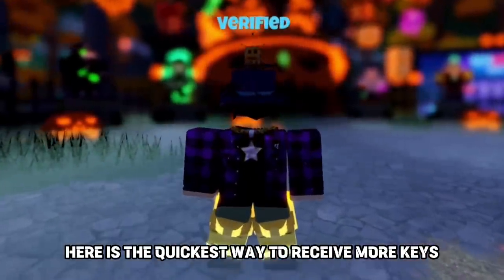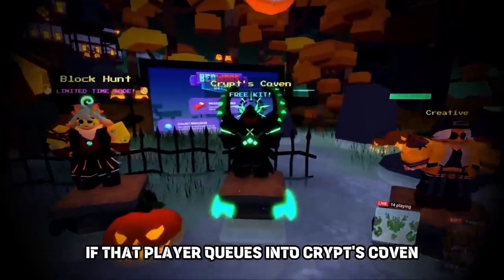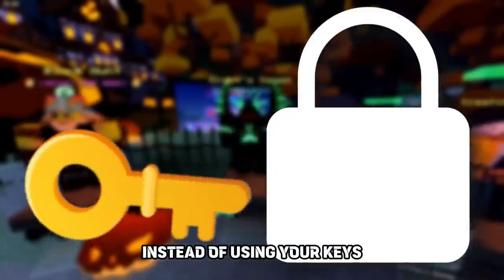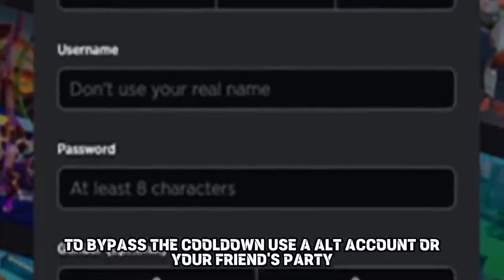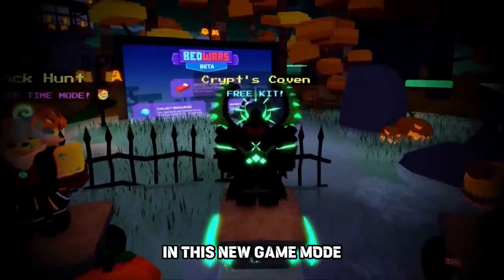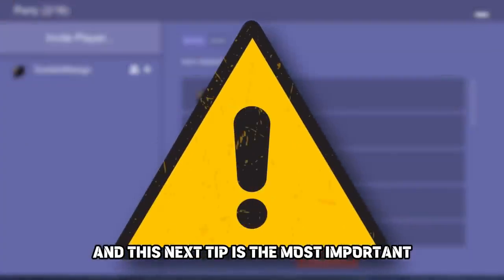Here is the quickest way to receive more keys. Receive a Bedwars Party Invite — if that player queues in the Crypts Coven, instead of using your keys, it would use the party leader's. To bypass the cooldown, use an alt account or your friend's party. In this new game mode, the max server size is 4 players, and this next tip is the most important.